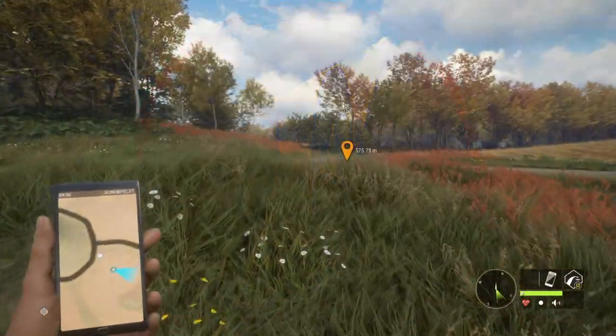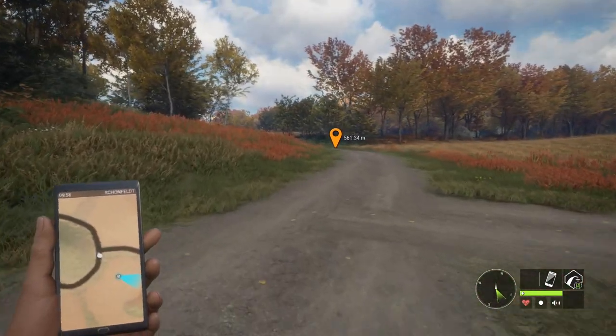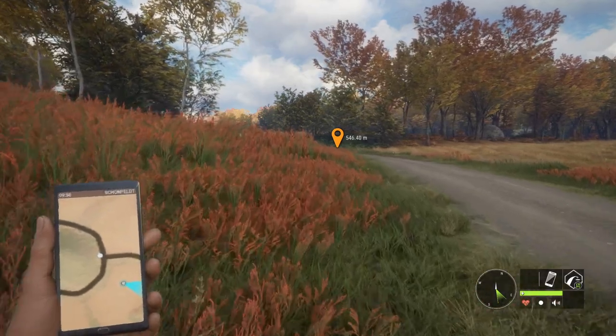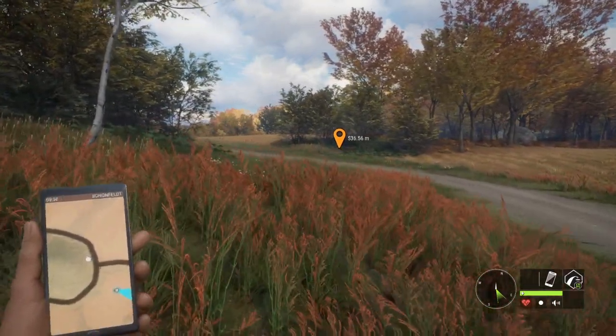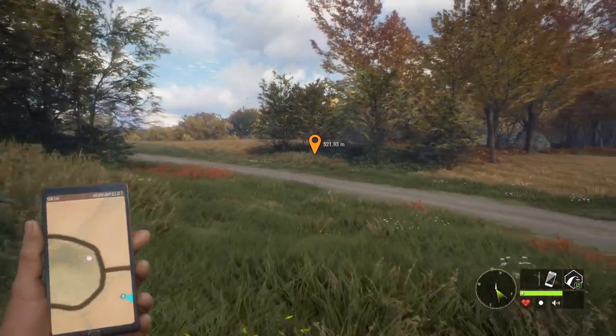Yesterday in a bit of a surprise update, true fallow were released along with trophy lodge improvements and a bunch of bug fixes. The actual new trophy lodge has not been released yet — that, as far as I know, is still going to be November 14th. Either way, we're gonna go out here and check out the fallow deer.